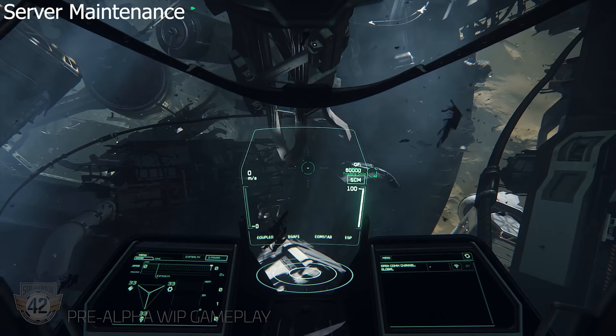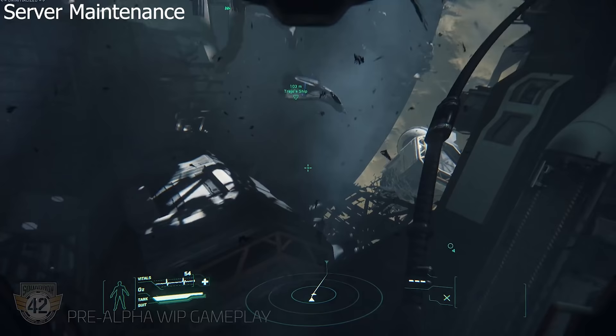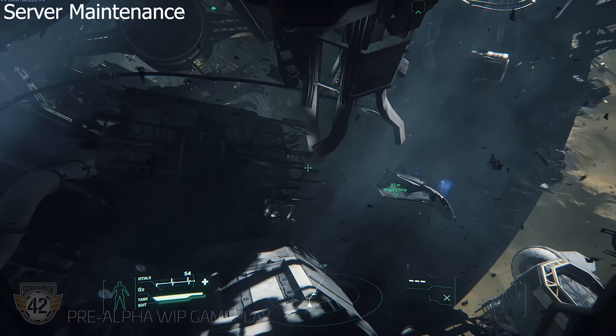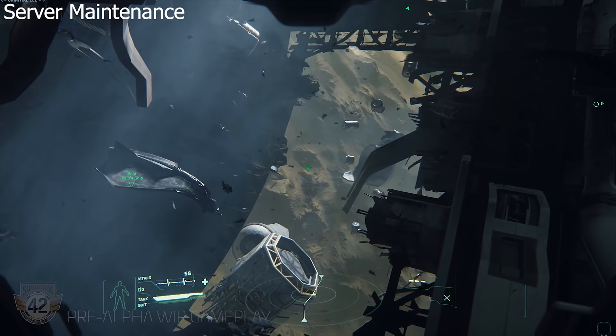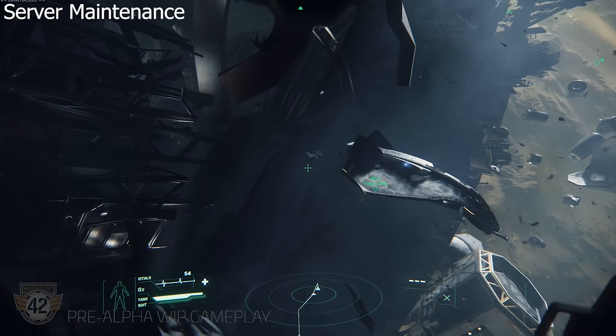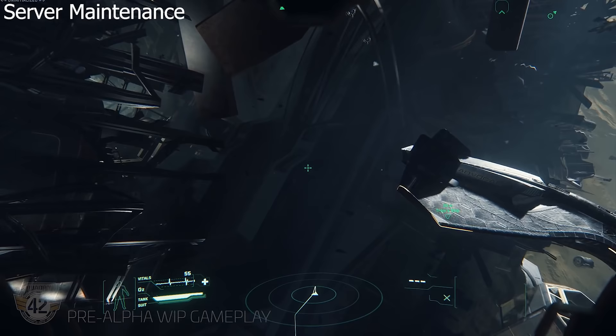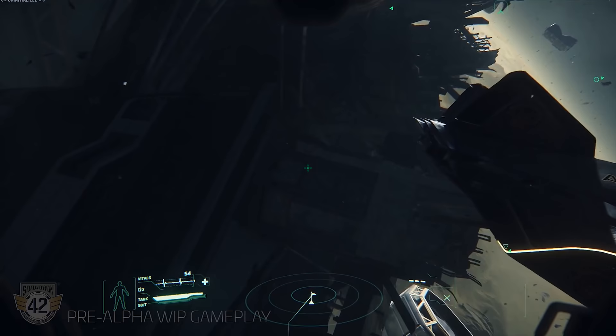This begs the question: how is this going to work with server meshing and object container streaming? Does that mean individual sections of a system can literally just be restarted, or is that not essential because multiple servers can run multiple areas and they can just switch them in and out? There will be some areas of the verse that don't empty out — like a major trade hub, similar to Jita in EVE, where they always have to restart servers. It'll be interesting to see how server meshing and object container streaming deals with that, potentially just bringing in a fresh server that transfers all the old data across. With object container streaming coming in 3.3 in September and server meshing looking likely by the end of the year in 3.4, it's something they need to start considering.